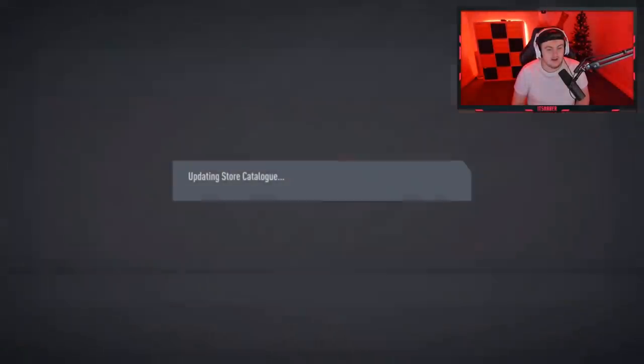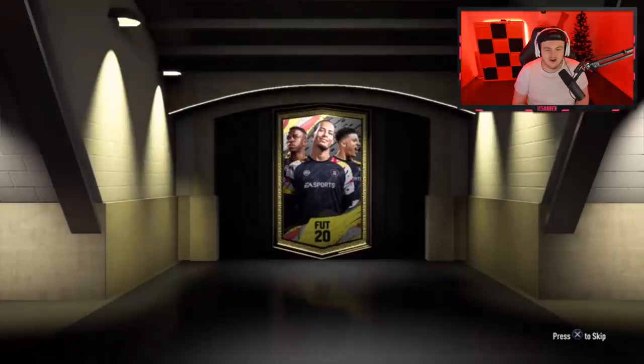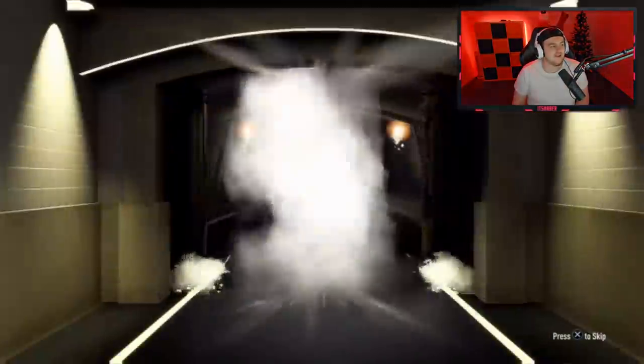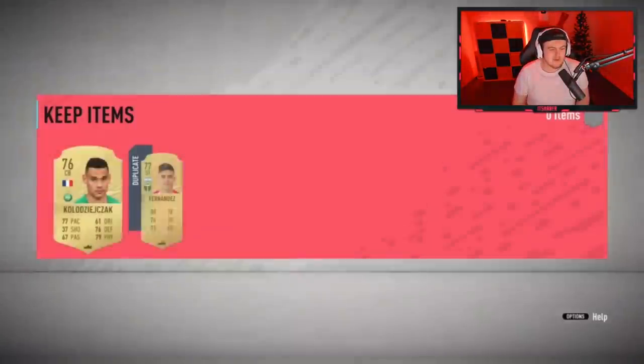The first one's actually going to be an 84-rated board — that's a good start, I'm happy with that. The gold upgrades I've been doing over the last week, I've been trying to get UCL Road to the Finals in. They haven't been getting UCL Rota — I've been getting terrible packs. So we'll take any boards we can get from gold upgrades.